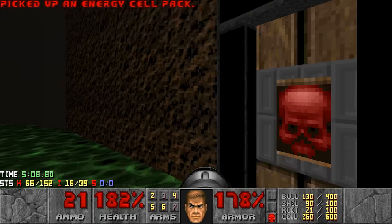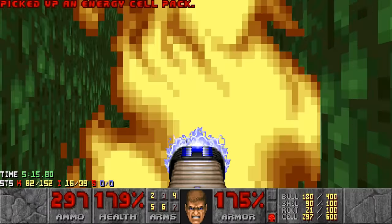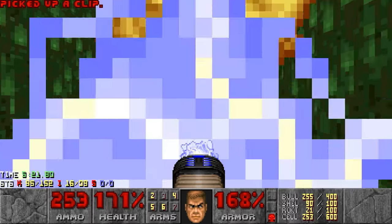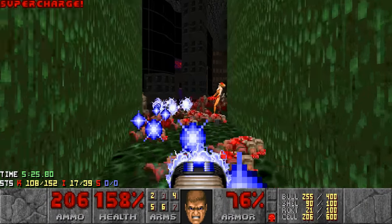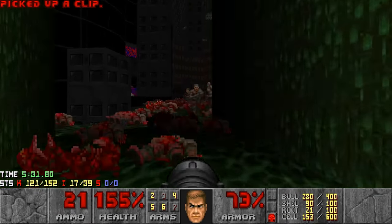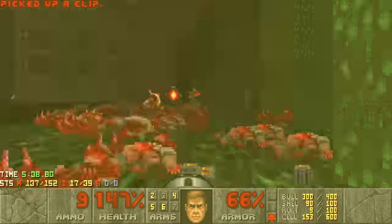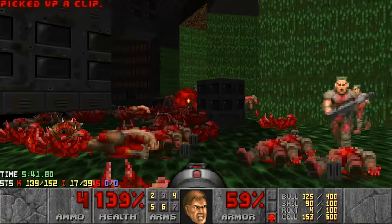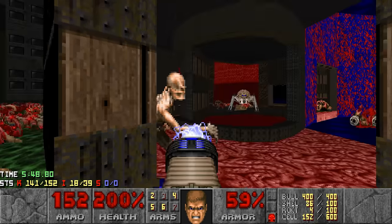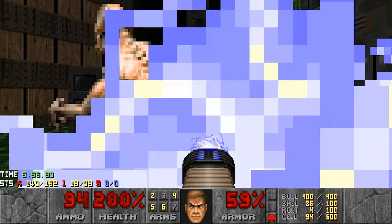Now comes another pretty interesting fight - a lot of zombie men and like 5 Archviles. But we're just gonna plasma them all. Don't zap me please - and he does. Sorry, plasma, then switch to Rocket Launcher. Kinda reminds me of that Michael Slaughter map, 'Crippling Legion,' where the Archviles are constantly distracted by zombie men.